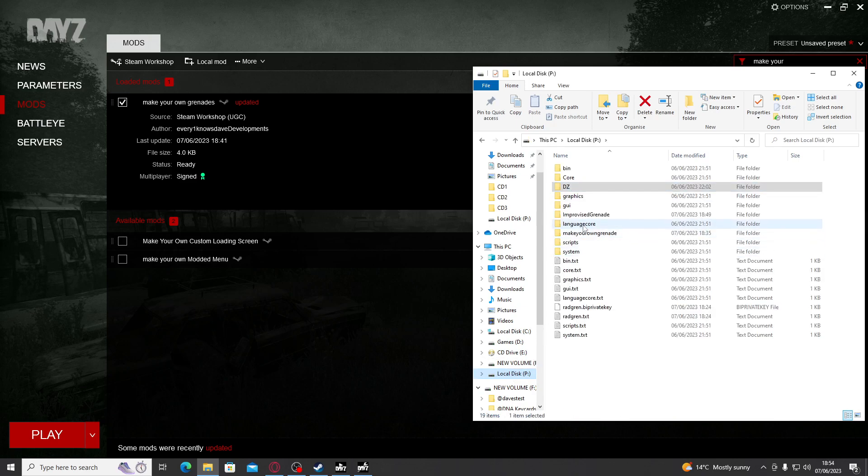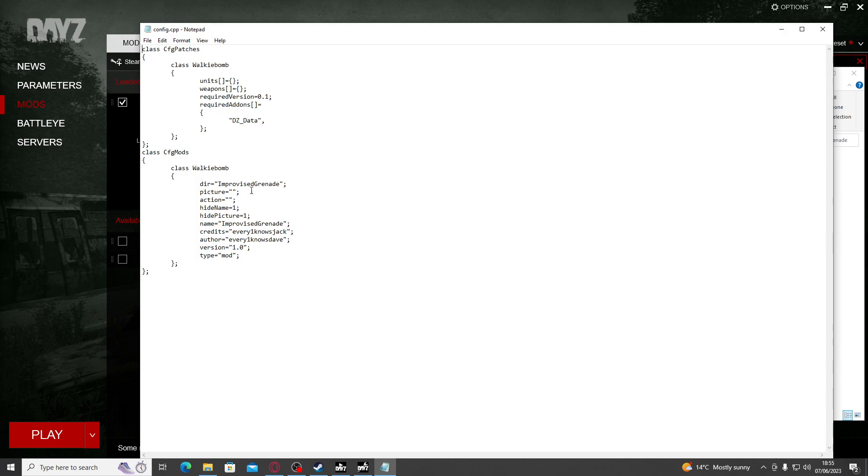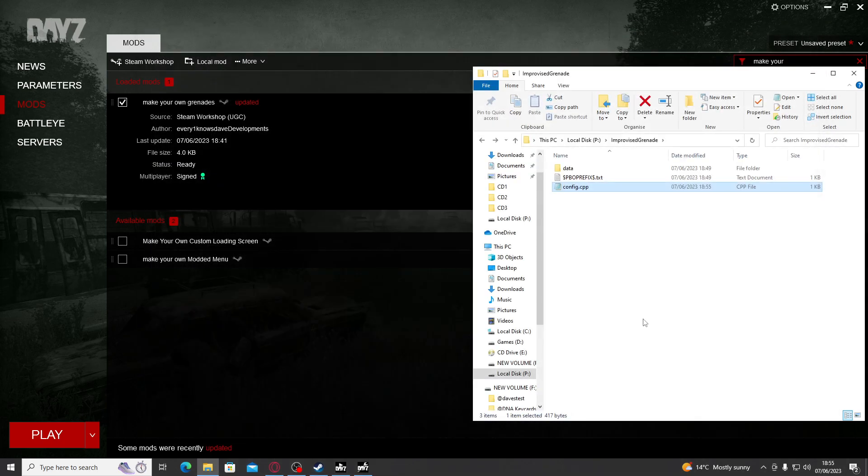So back to our P drive — we're going to dive back into our Improvised Grenade folder. The data config in there is the one we just edited. Now we're going to edit the other config.cpp in the root of the folder. In here it's going to have our directory. We do not change that. You can change the author name, but it would be very respectful if you left the credits as Everyone Knows Jack, because he did write these scripts and it took him a little bit of time. But there is one last thing you need to change: as you'll notice, both entries say walkie bomb. I'm going to change both of those to something unique — alarm C bomb — and they both must match. We save that, and just like that, that mod is now ready to pack.